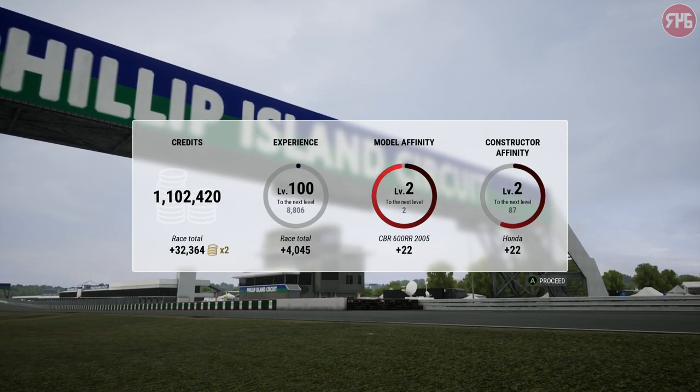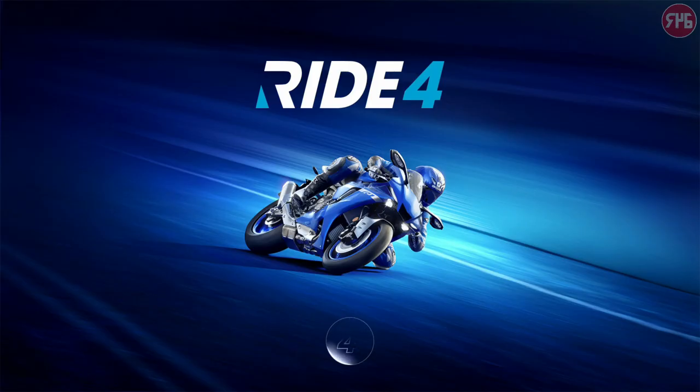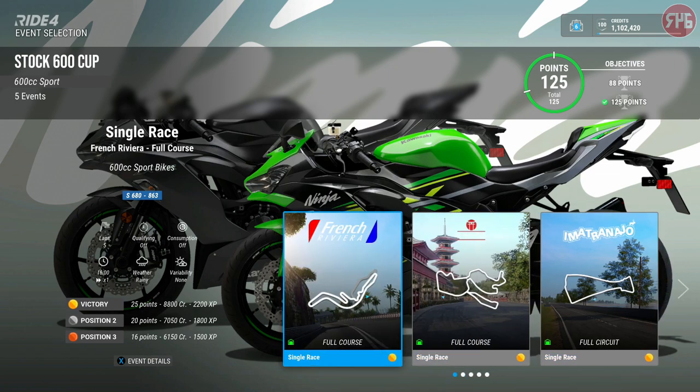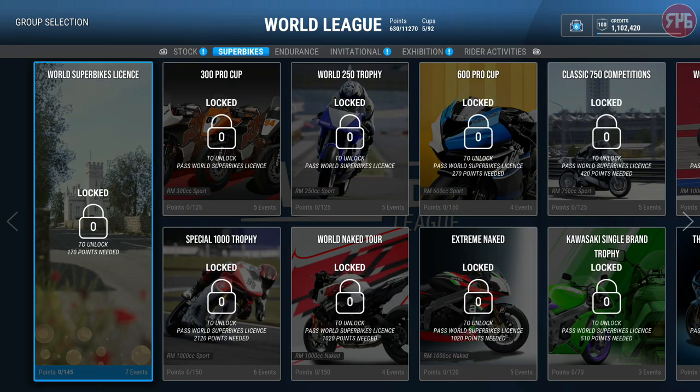I'm very surprised at the bloody low amount of credits you get from those races - that's pretty poor. Stock 600 Cup in the World Series completed. Gold on all of them! Alright, we're going to leave this video here. Thank you so much for watching. Don't forget to leave this video a like if you enjoyed it, subscribe to my channel for more content. I shall see you guys in the next video - don't forget to stay safe and to wash your hands.